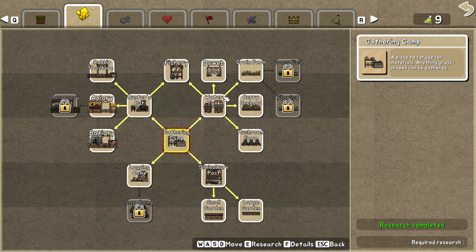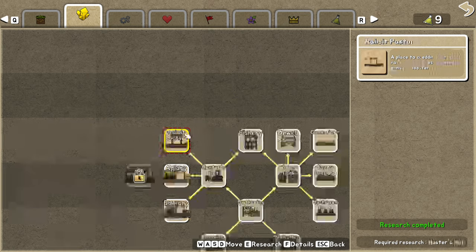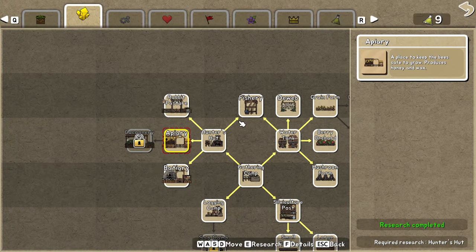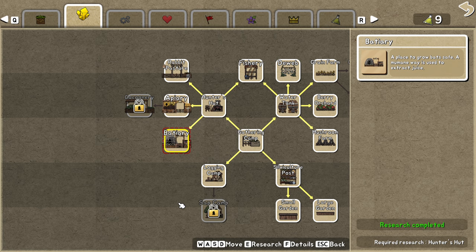You will need a lot of food sources in the early game, and also in the end game you cannot survive on just one. So have the rabbit pasture, one of each farm type. Probably you should just make one of each and have a lot of farms — four farms and one of each.